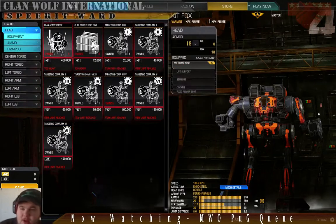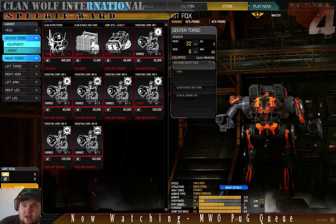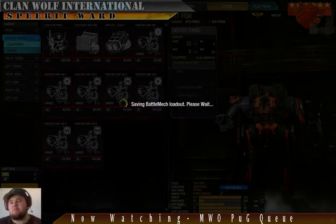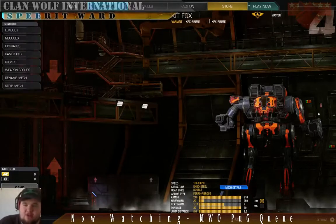Looking at armor levels: maxed out the head — that's not really my style, but MetaMechs says to do it, and I'm tired of occasionally dying to airstrikes. 210 of 210 — maxed out everything. Simple. Save that, and the Kitfox is done. That one's mega basic. In the interest of time, I'm going to stop stripping mechs, because that took too long. Instead I'll leave them put together and show you what's on them.